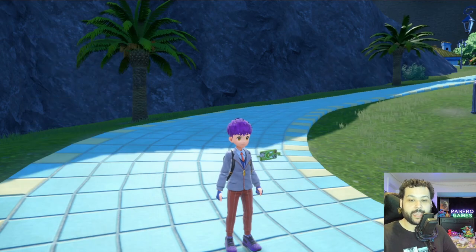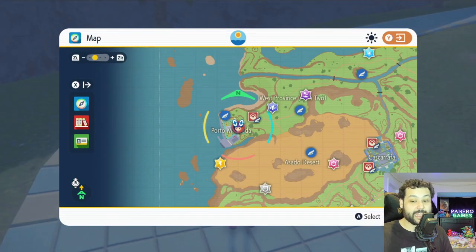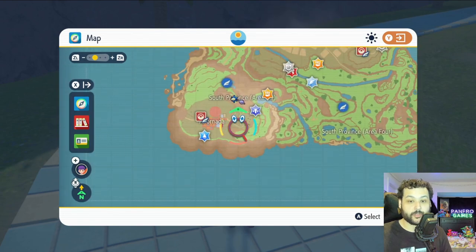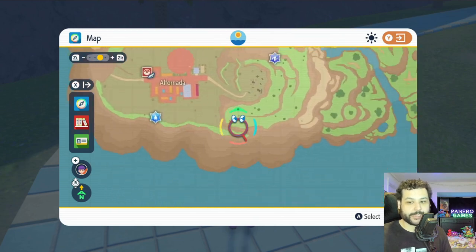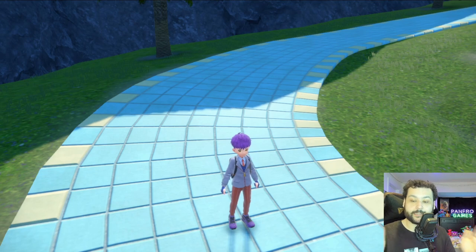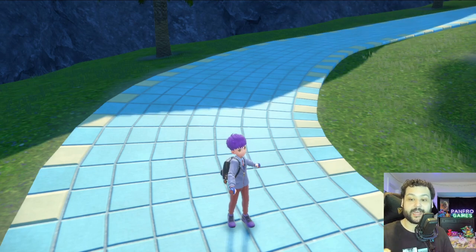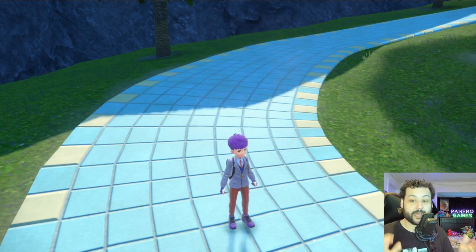EV-reducing berries can be found in the wild, and honestly they can be found in almost any area in the game as blinking items. In my personal opinion, the best zone to farm these naturally is just running around the psychic gym area. They can drop in pairs of two or three, and you can also get them from five-star and six-star raids, but that's not very fast or efficient.